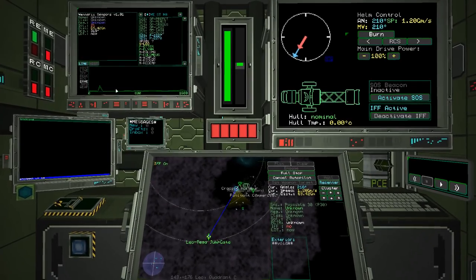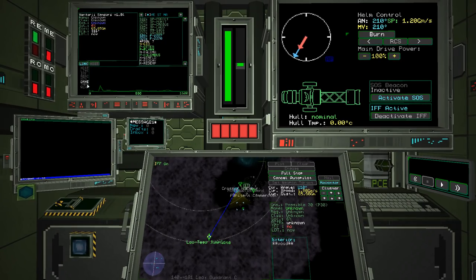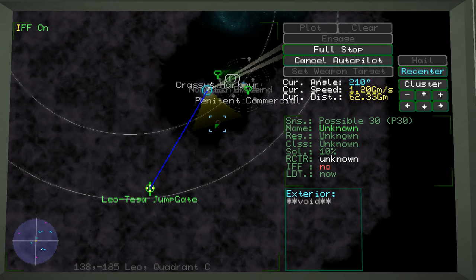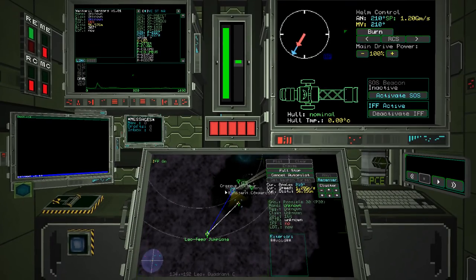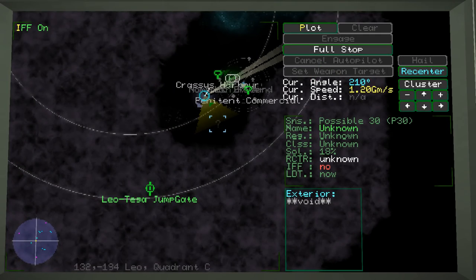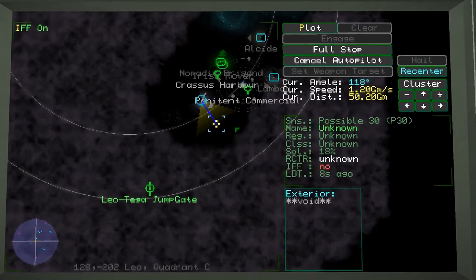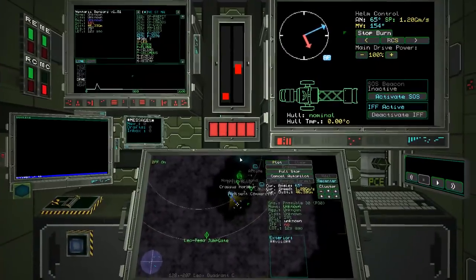There's something questionable out here — we're getting readings of a drive, like maybe something was there. We could go look. Let's just plot a course over there and see what it is. Engage. Maybe it's something salvageable.